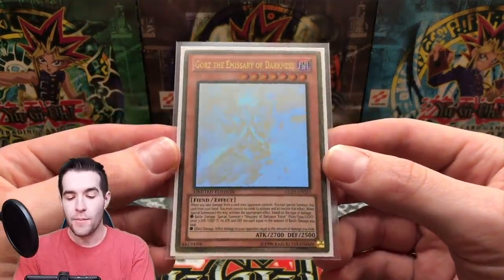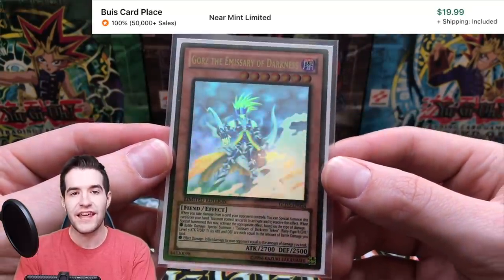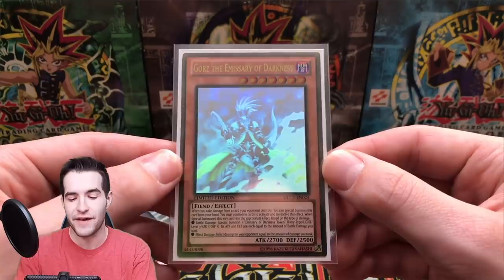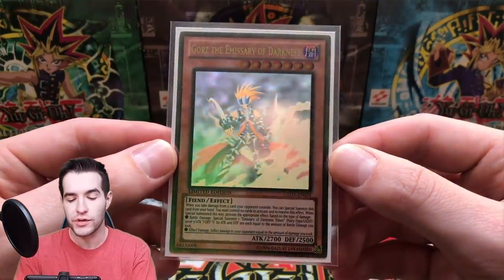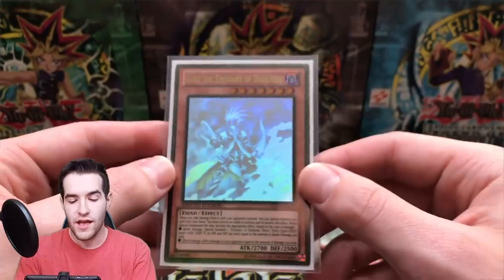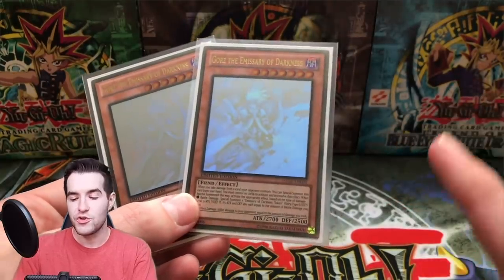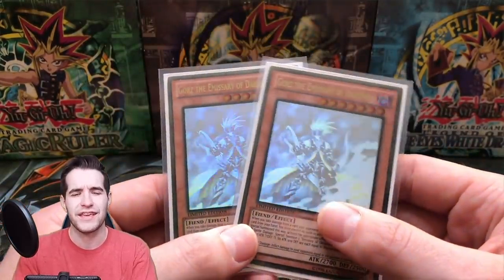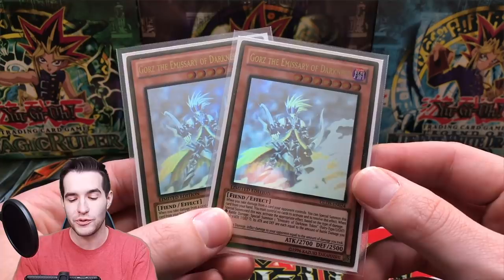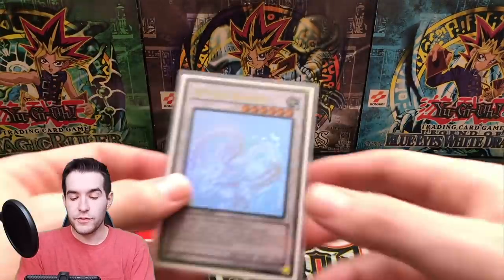First we have Gores the Emissary of Darkness from Gold Series Haunted Mine. This was the set that had a ghost rare in every pack — there were five mini boxes, each with one pack, all containing a ghost rare. You could get the first NA ghost rare Blue-Eyes with the tablet art. I have two Gores because when we opened Gold Series 5 — it was like an 8 or 9k special — I pulled three Gores out of the five packs. Kind of disappointing we didn't pull the Blue-Eyes, but I think I graded one of them.